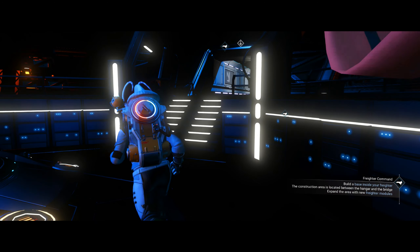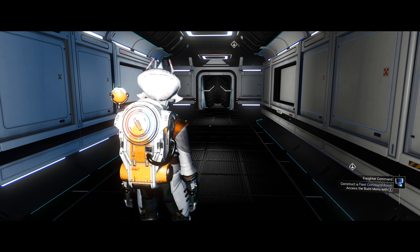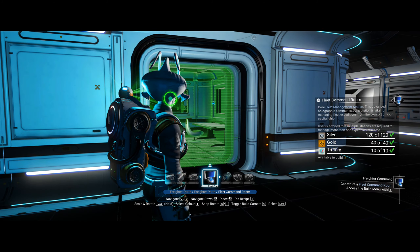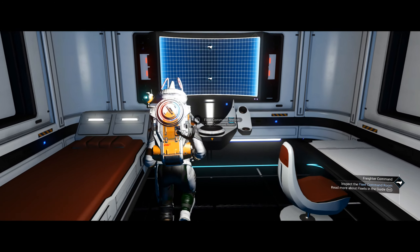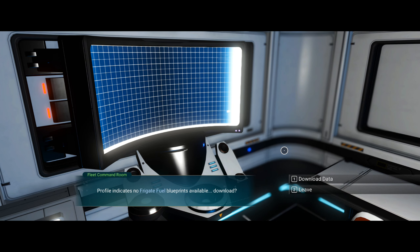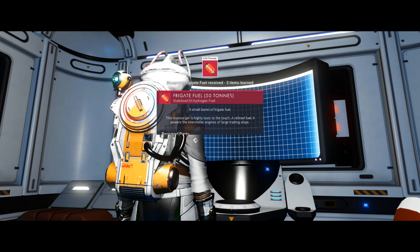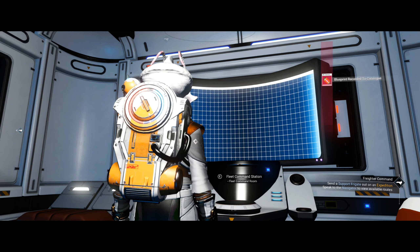Let's do the fleet command room — haven't got enough stuff. Fleet command room — cool, let's put my first one here. I have to go through this to get the fuel for the frigates. Calibrating command post. Master profile indicates one support frigate available. Profile indicates no frigate fuel. Download data — that's it. Hydrogen. Yeah, that's it — we've got the fuel.